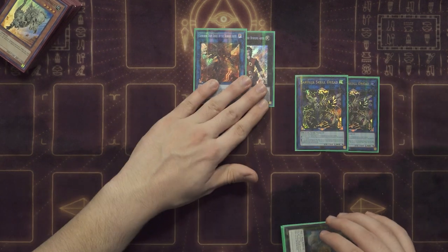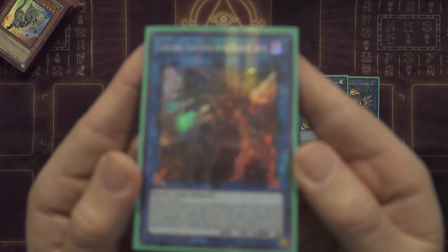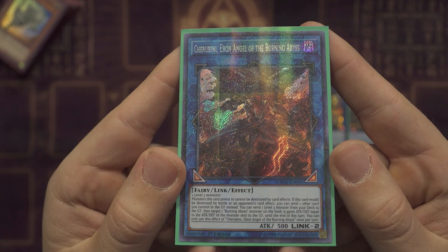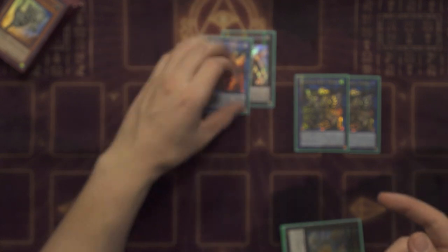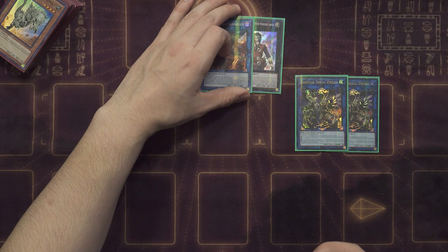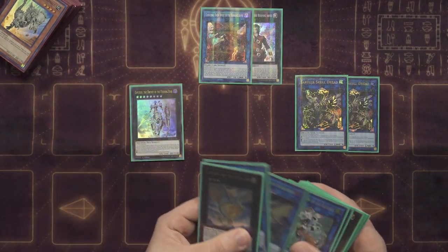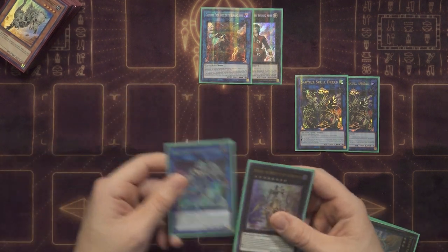Cherubini is probably the best card in the entire extra deck — it dumps the Level 3, and if you have your zone placement correct you can put something it points to before using its effect, so if they Ghost Ogre it, it just doesn't die and you get to send a card for free. It sends for cost, so they can't even Ash it. It goes for Graff, goes for Seer, all that good stuff. Dingirsu and Avramax are essentially serving the same role here — huge shoutouts to Ryan Fletcher for a lot of the ideas I've gotten for this deck.